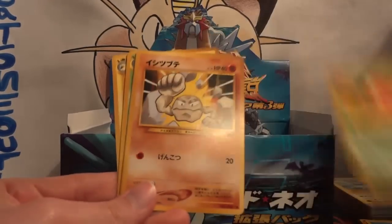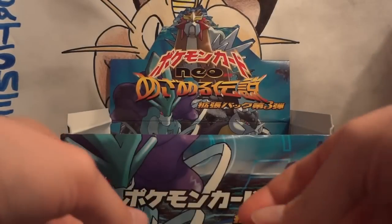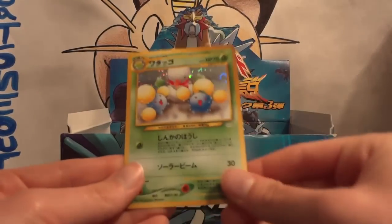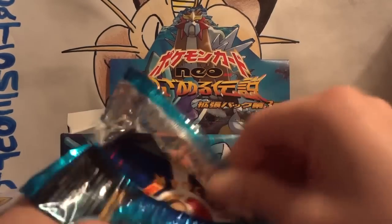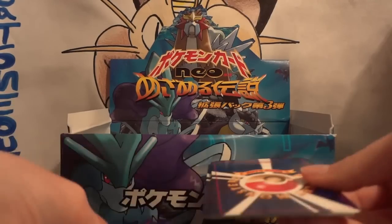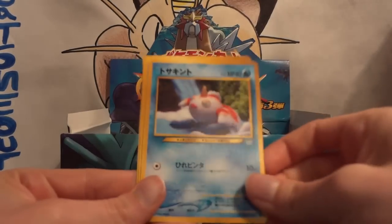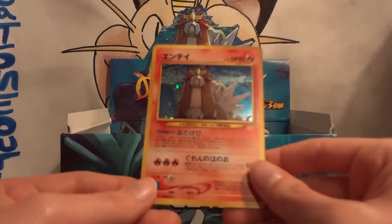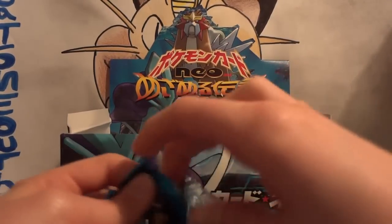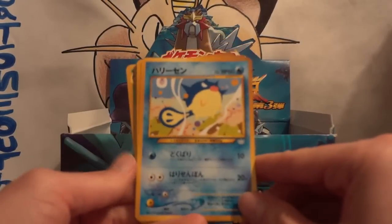Next pack: Swinub, Staryu, Parasect, Geodude, Goldeen, Raichu, Skiploom, Qwilfish, Pharos, and Flaffy. My hollow is another Jumpluff. I'm getting lots and lots of duplicate hollows, which would be fine if I knew I was going to get the complete set from this box. Following pack: Remoraid, Murkrow, Magcargo, Qwilfish, Aipom, Shuckle, Goldeen, Snubbull, and Lanturn. My hollow is another Entei — really cool. I definitely don't mind having duplicates of the legendary dog hollows because those are probably the ones I can sell for the most, and that's what will let me buy the rest of the cards to finish the collection.